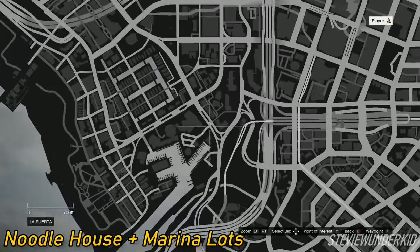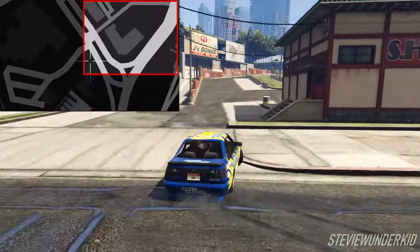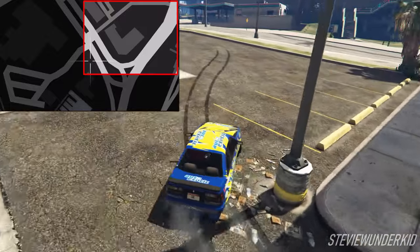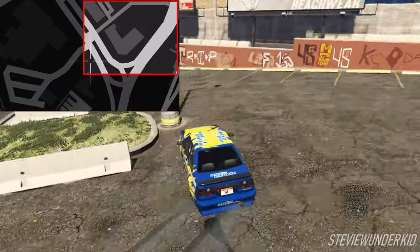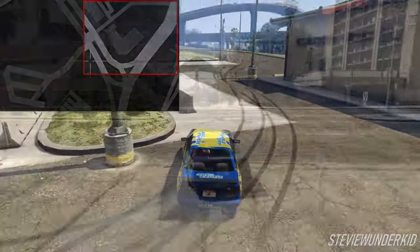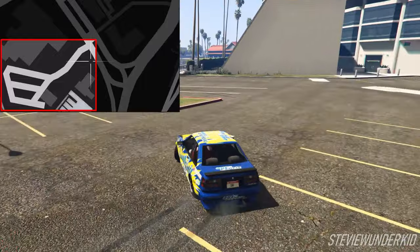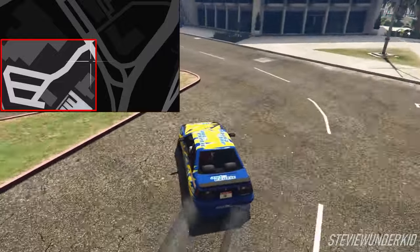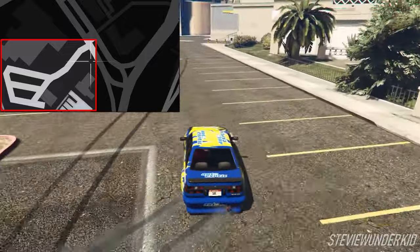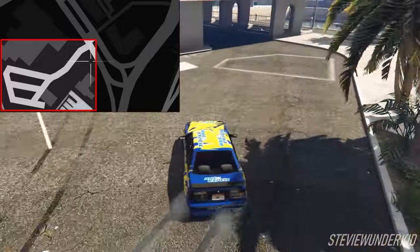Next up is the Noodle House parking lot, which I've combined with the Puerta Del Sol Marina parking lot right across the street. Now the Noodle House parking lot is a fairly small and technical lot, and you can follow a pretty tight line around it using the barriers and you can even link it together with the surrounding streets. There's also a slight elevation change that helps to mix things up a bit and adds a bit more of a challenge depending on your entry speed. Pretty much anybody can drift here and you don't need a super powerful car either. Right across the street is the Puerta Del Sol Marina parking lot, which is another really open lot that's great for those wider and longer drifts. You can build up a ton of speed on the entrance and hit a fast right-handed entry, and then mix this up a bit with some freestyle drifting afterwards. Overall, both the Noodle House and Marina parking lots make for a really fun and diverse spot that's pretty commonly overlooked.